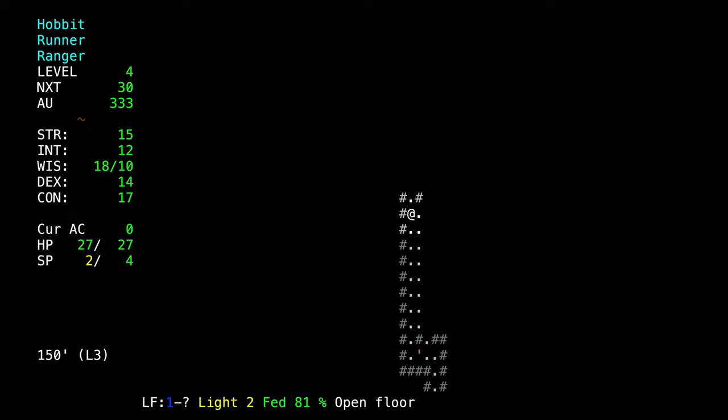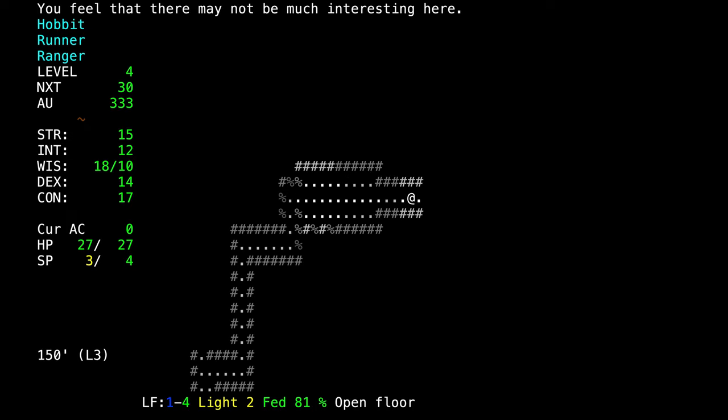Now we get a message about the treasures on this level: 'You feel there may not be much interesting here.' This message corresponds with the number shown — a 4, meaning the treasure feeling is 4. It's a range of 1 to 9: 1 means very poor treasures, 9 means something extraordinarily rare and/or out of depth. A 4 is actually pretty good, especially in the early game. Anything you find in the early game that's a 3 or 4 or higher is potentially really good. It's usually just one object on these early levels.